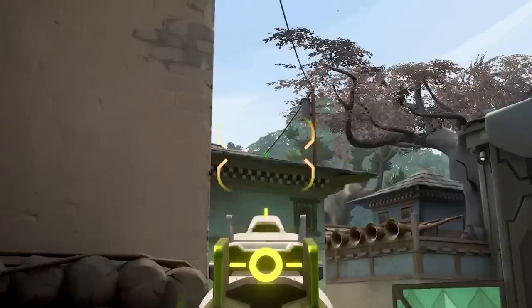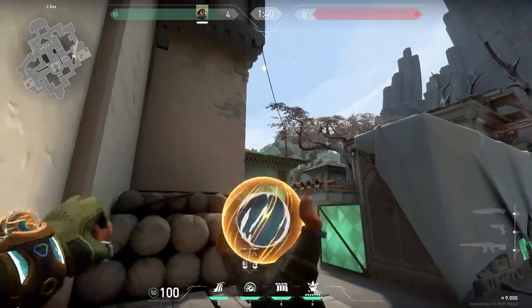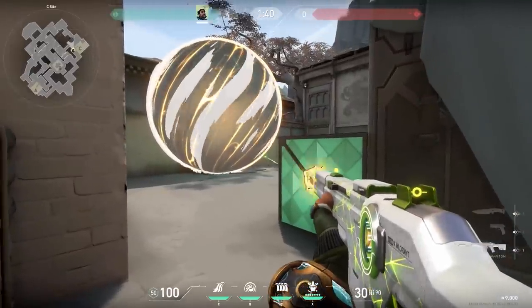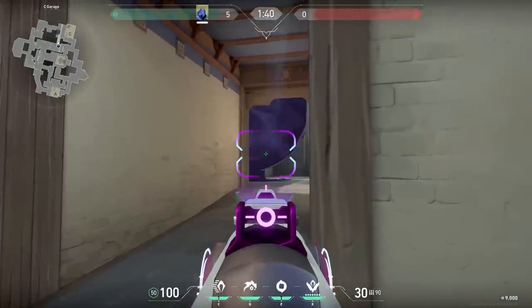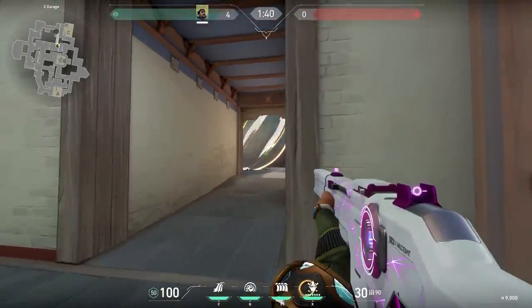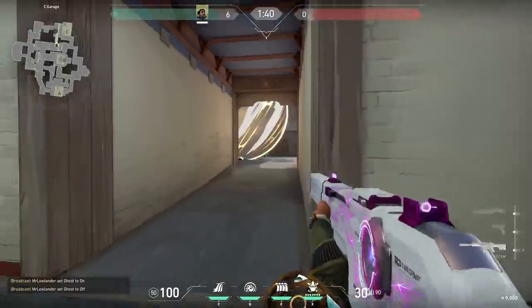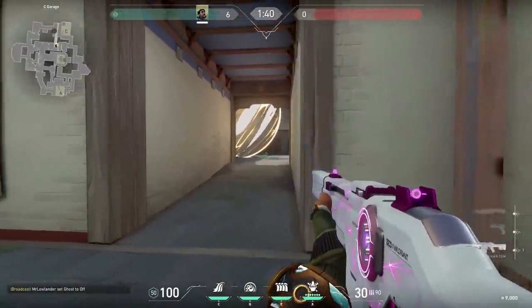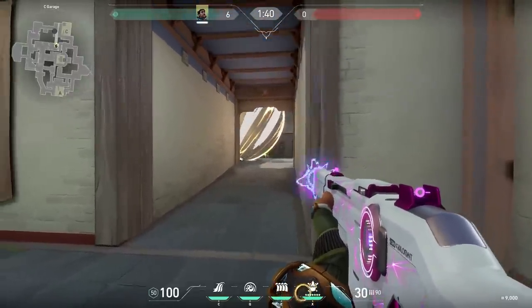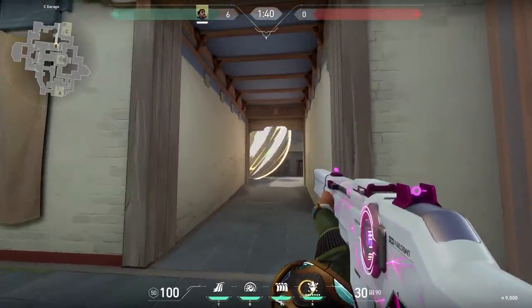A tip for all the Harbor players — I'm getting a lot of one-way smoke lineups with Harbor. But in my opinion, Harbor and one-way smokes don't really work together. The reason one-way smokes are good is because when you see the legs of the enemies, you can shoot at the head. But with Harbor, your smoke will block your bullets. So you need to control your recoil and aim at that small part — you probably won't kill enemies immediately and they'll have time to react. Be careful with one-way smokes and Harbor.